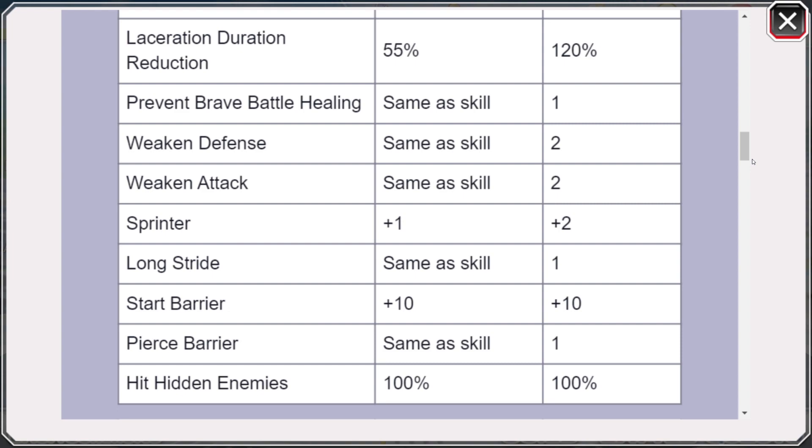Scrolling now though, this is where we start to see a lot more useful skills that I can definitely see some usage of. First we have prevent brave battle healing. This is kind of a waste too — there are very few characters that can actually heal in PvP. The biggest threat in PvP right now that can actually heal is Tsukishima. But when he does heal, it's not that big of a heal and he mainly heals from his soul bomb, which is pretty much killing the opposing team anyway. So I really can't see the use of that.